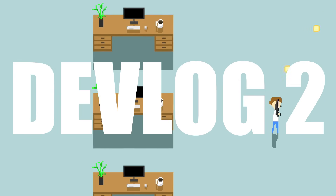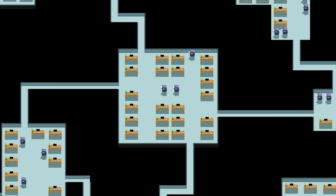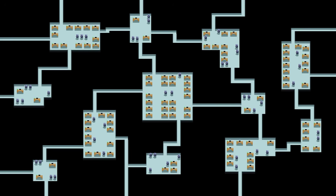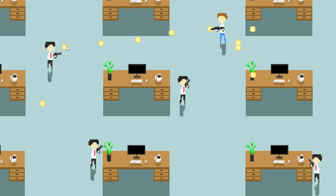Welcome to Devlog 2 of Deathink. In this devlog we are going to be creating an infinite, randomly generated office that our player is going to have to fight through to take down the evil corporation that owns it.